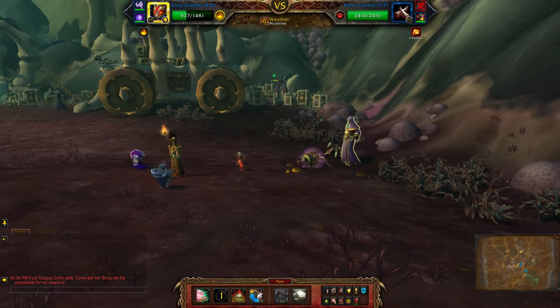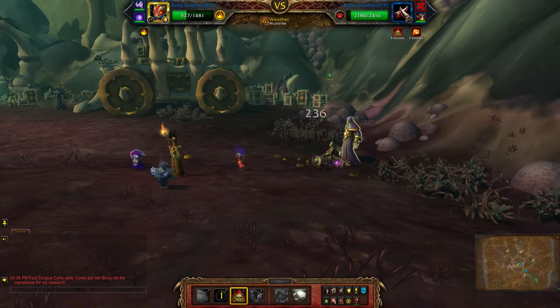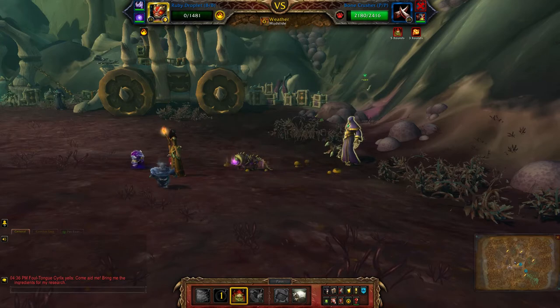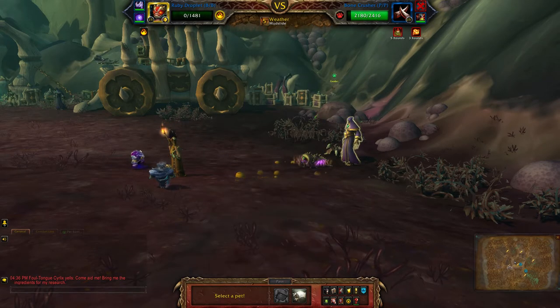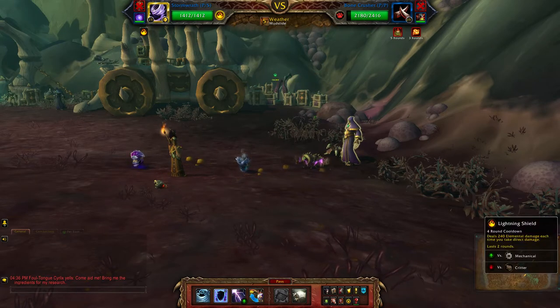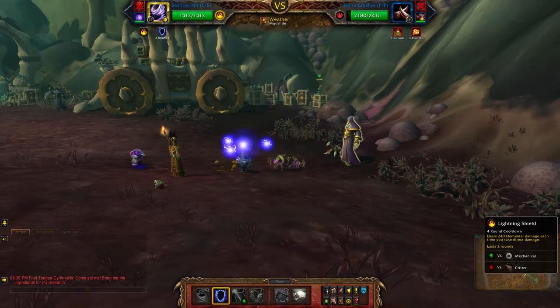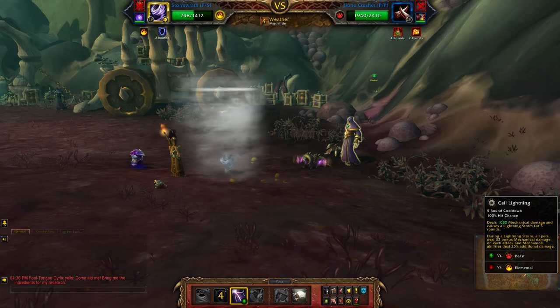It's still a little bit one turn early. So Plagued Blood — you have the speed advantage as well, so you manage to get at least one ability out. Now for this one, apply your Shield and then Call Lightning.